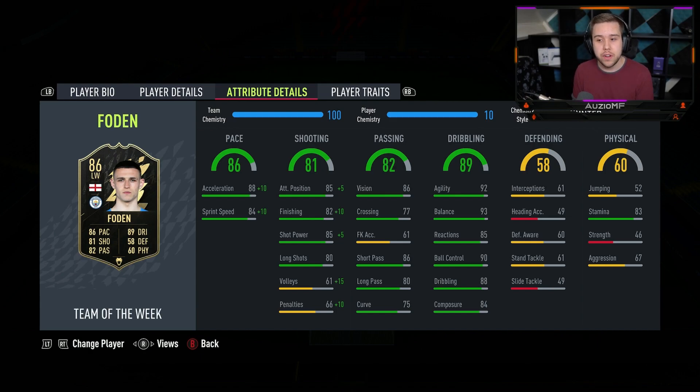His passing ability looks very good as well: 86 vision, 77 crossing, 86 short passing, 80 long passing with a 75 curve. When it comes to his dribbling — and this is something I was really impressed about with his gold card too — 92 agility, 93 balance, 85 reactions, 90 ball control, 88 dribbling with 84 composure. I'm obviously expecting him to feel better than his gold card.